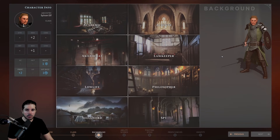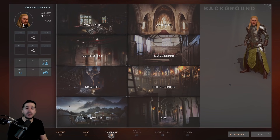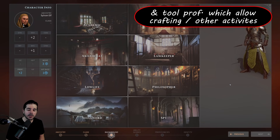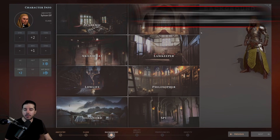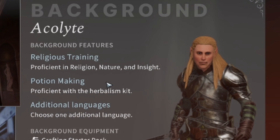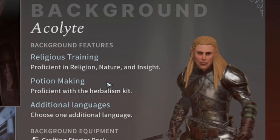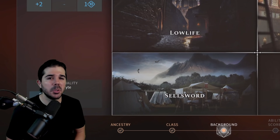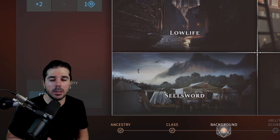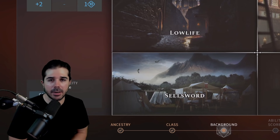Now on to the background choice. Whichever background you go with is not an end-all choice, but there are a couple of things to keep in mind. When choosing a background, you're mostly thinking about which skill proficiencies it comes with and what type of personality you want your character to have. For example, the Academic comes with proficiency in Arcana, Nature, and Insight, while the Acolyte has Religion, Nature, and Insight. Having the Religion skill might let you get extra lore from religious statues in dungeons.